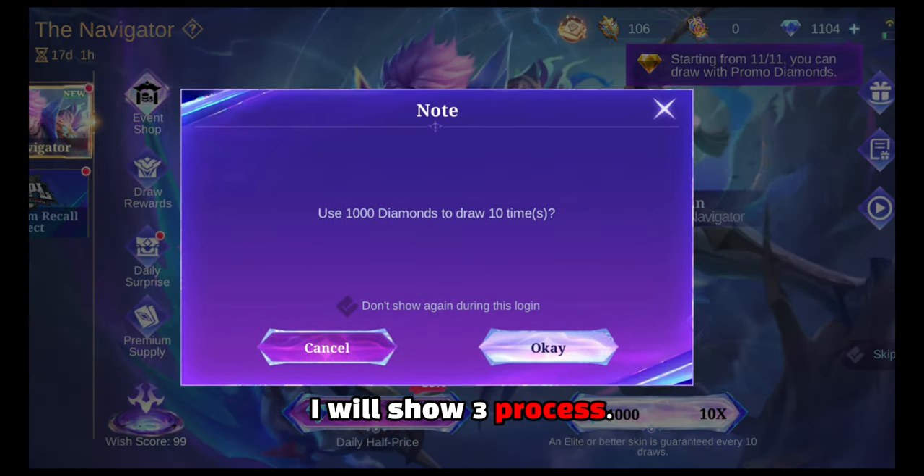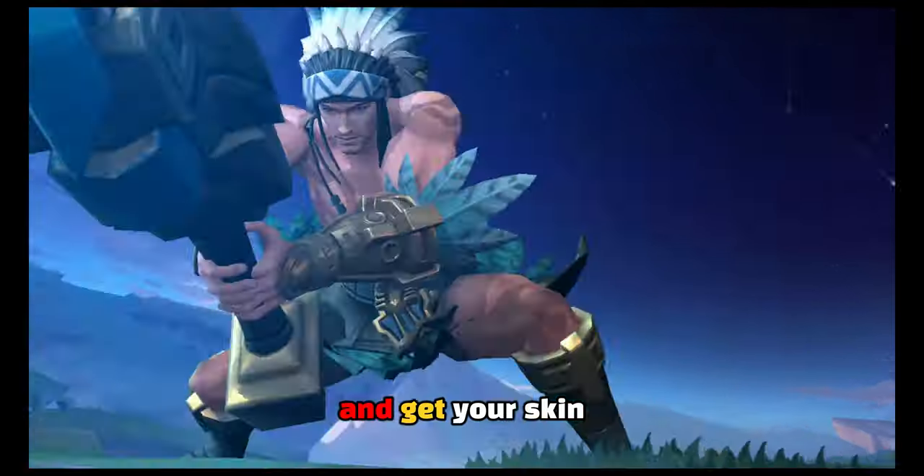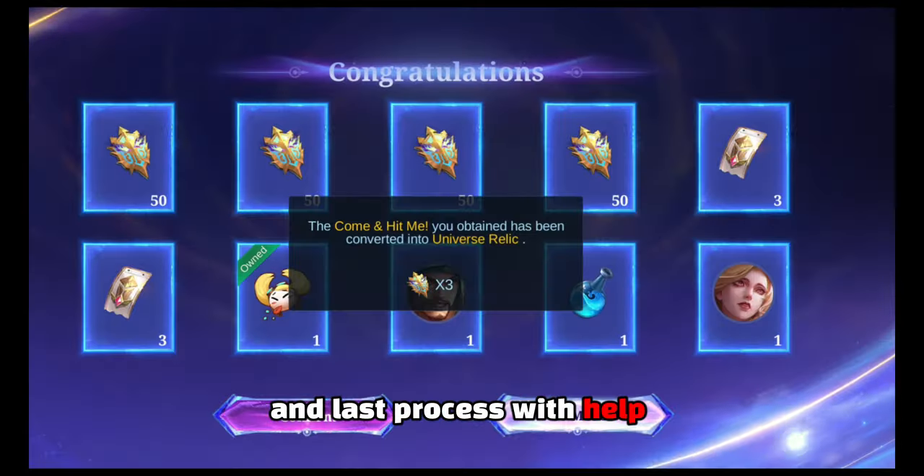I will show three processes. The first one is for those who want the skin instantly. For the second one, take your time, go slowly and get your skin. And the last process is with the help of promo diamonds.